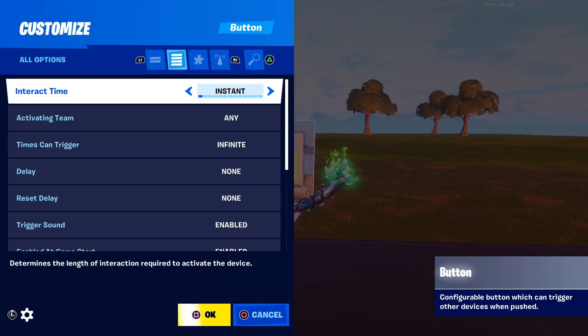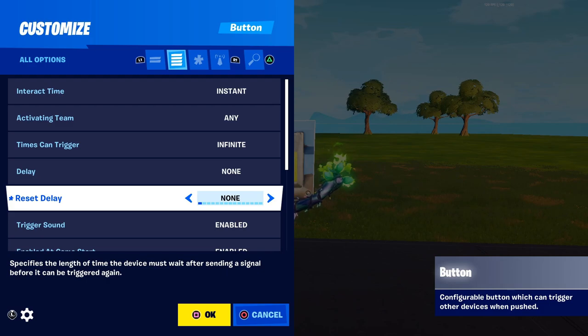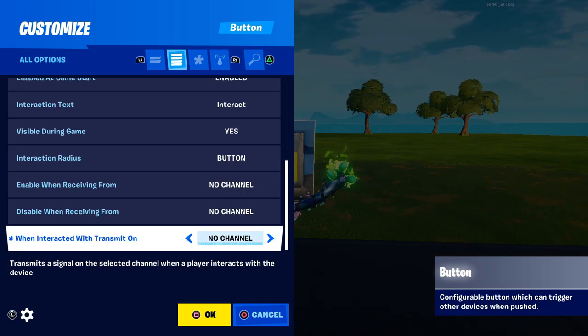Now 'destroy when receiving from' — put this to channel 1. Come up to your trigger, go into the settings, come all the way down to 'reset delay.' On some of my maps I've put mine to 30 seconds so that people aren't spamming to reset it every second, but that's up to you depending on the type of map you're making. Come all the way down to the last one: 'when interacted with, transmit on channel 150.'